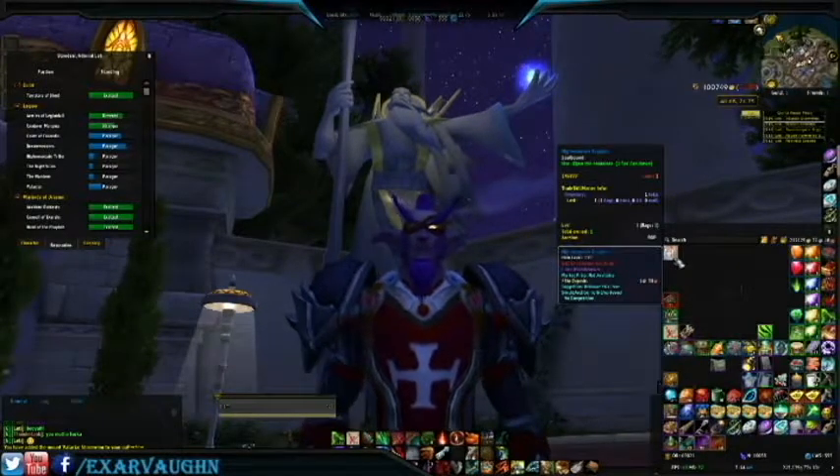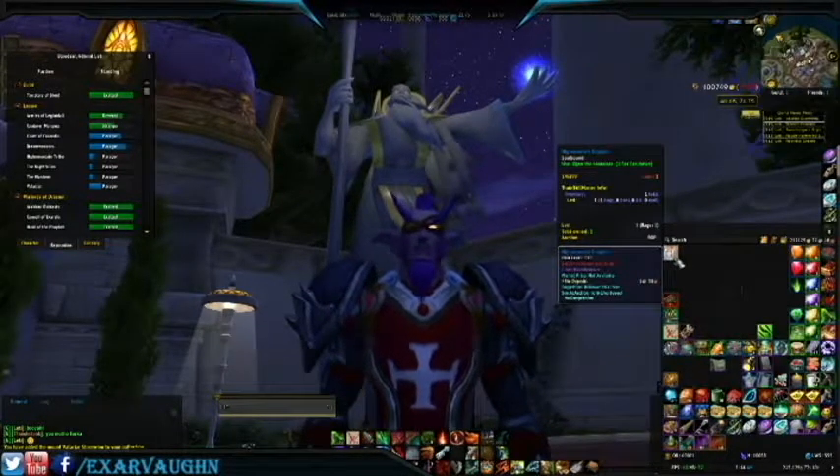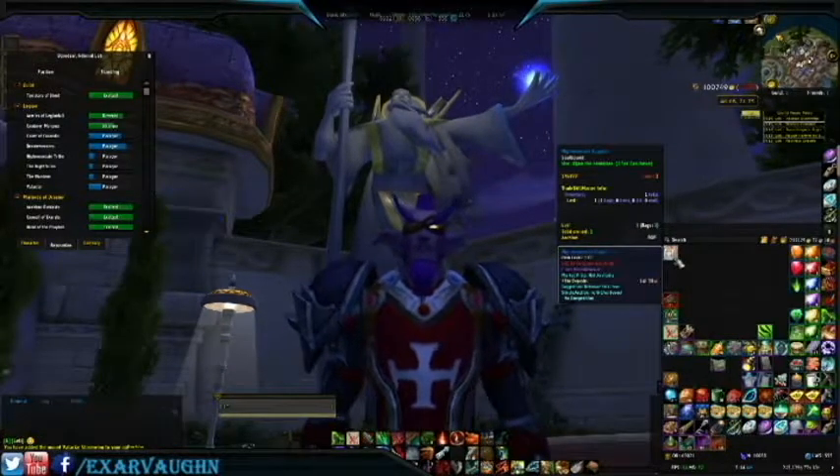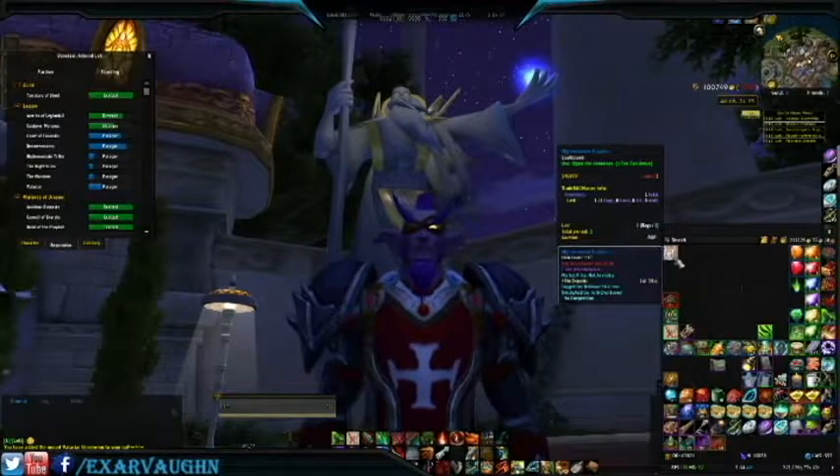For those of you just joining us on these videos, the Paragon Chests are rewards for earning an additional 10,000 reputation beyond Exalted. There's no limit to how many you can obtain, so every time you reach the additional 10,000 beyond Exalted, you will receive a Paragon Reward Chest for that Faction.